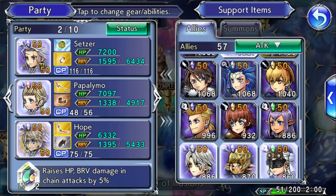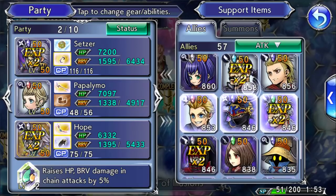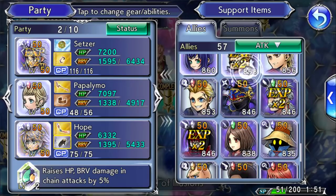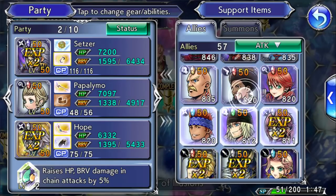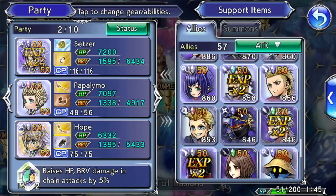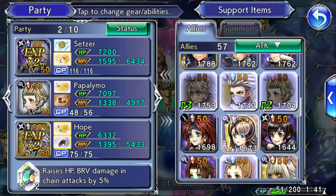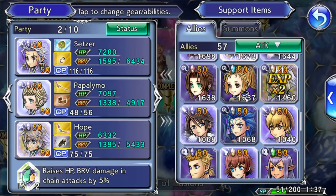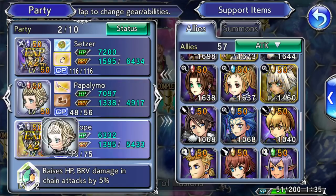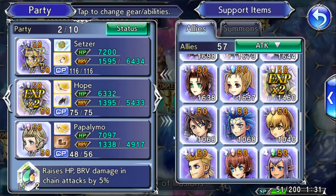We're trying to have fun. I don't know if gimping ourselves further would be fun. We gotta follow the rules. Maybe if Lightning makes it too easy then we can change the rules later on for the next ones. Warrior of Light is probably not gonna be good, so right now we're looking at Setzer, Hope, and then Populimo or Lightning.